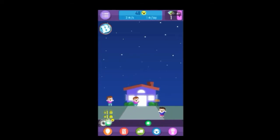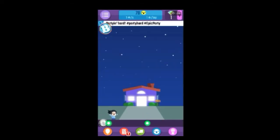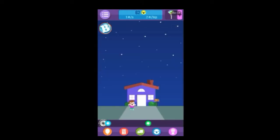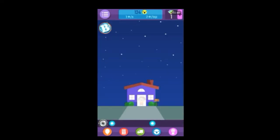My house is right here, let's go. What can we buy? No red carpet yet. So yeah guys, this is Party Clicker thing. Let's see our beats. Sound upgrades make you receive more guests each tap and also make more sounds play. Let's buy some of these cool accessories.